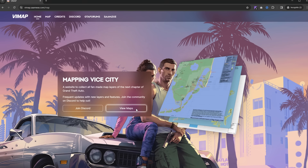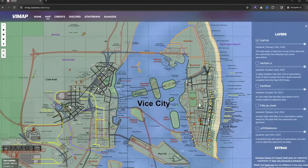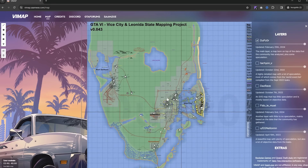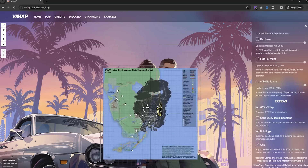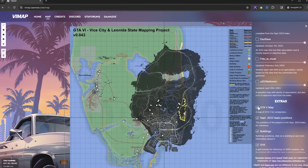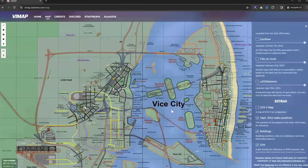Today we're going to be talking all about one of the main cities in the GTA 6 map, which is right here — Vice City. Vice City is of course based on Miami, Florida in real life. If you watched my video from yesterday, we went into pretty much the entire state of Leonida, which is based on Florida in real life, and the state of Leonida is massive. One of the big things that is different from GTA 5 is that there's actually going to be multiple cities across the map that are super detailed, but by far the main one is Vice City.